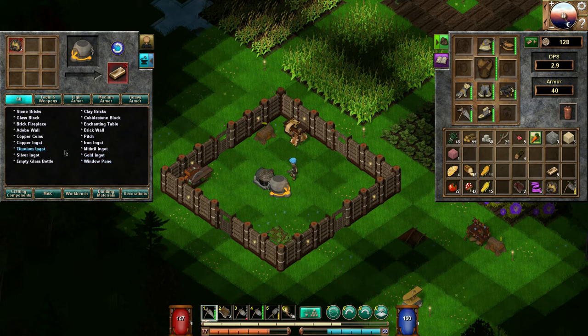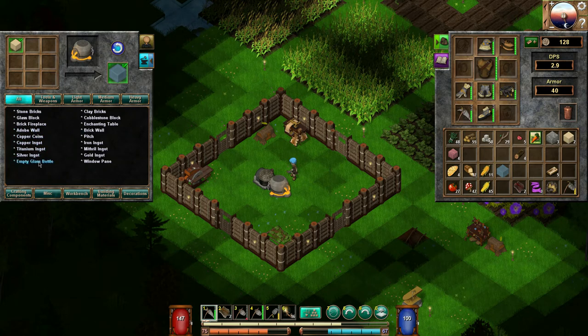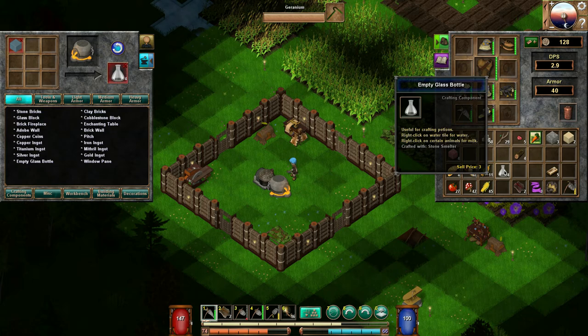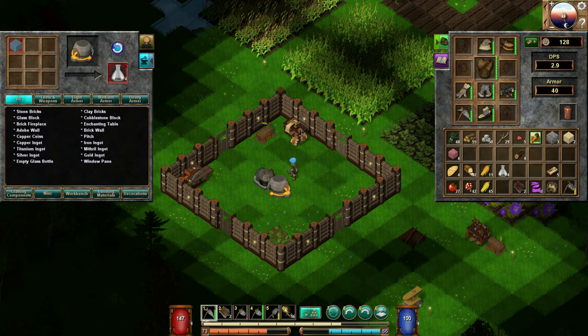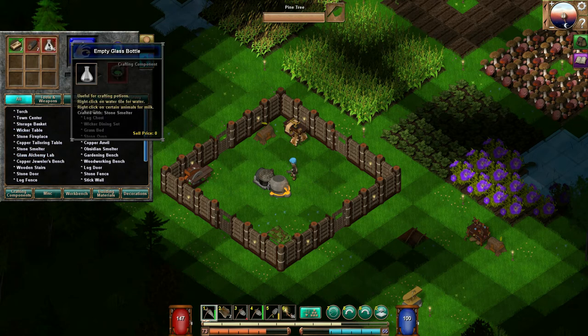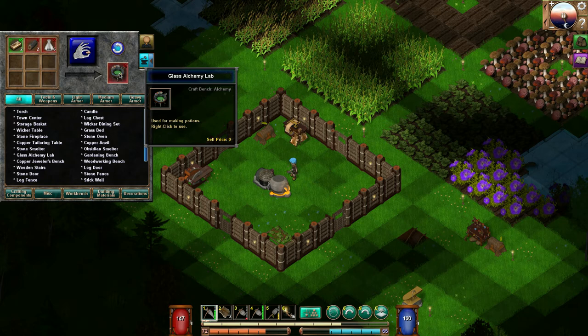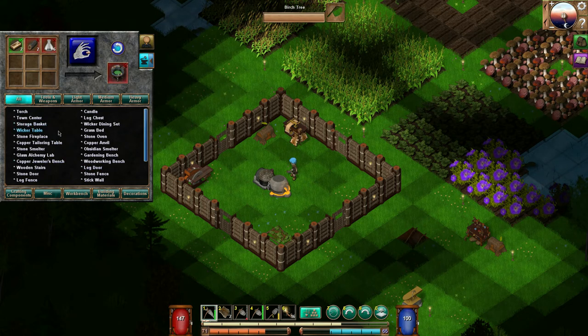My anvil is outside — we're gonna have to move that in here. For glass bottles we need glass blocks which means sand — I got three units of sand, let's make one glass block. Then we can make empty glass bottles: right-click on a water source for water, right-click on certain animals for milk. So that's how we get milk! For the glass alchemy lab I need six glass bottles, two pristine oak logs, and two copper ingots — that makes potions, like healing potions and other interesting stuff.